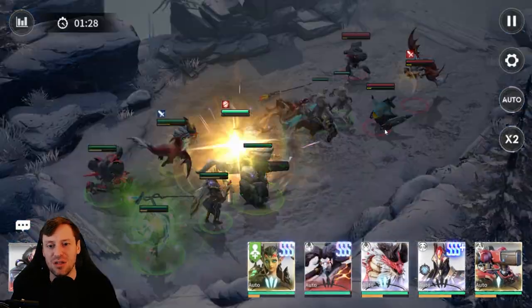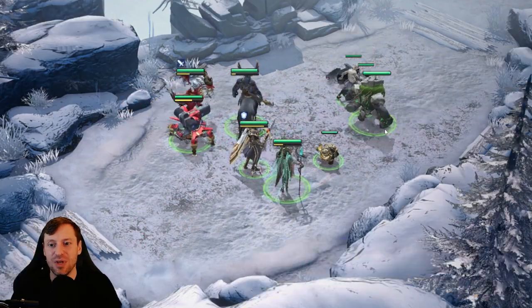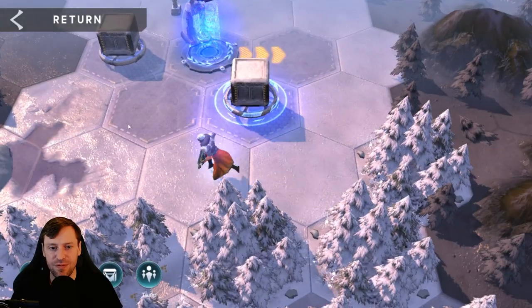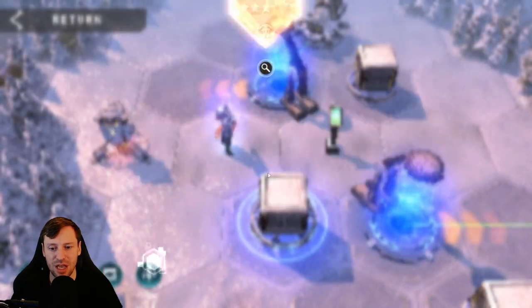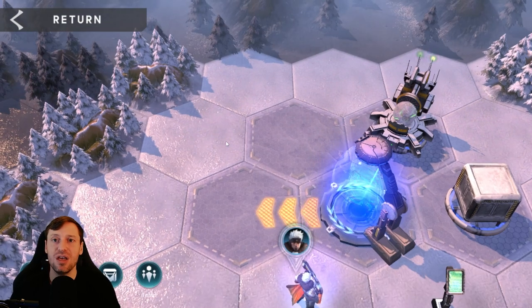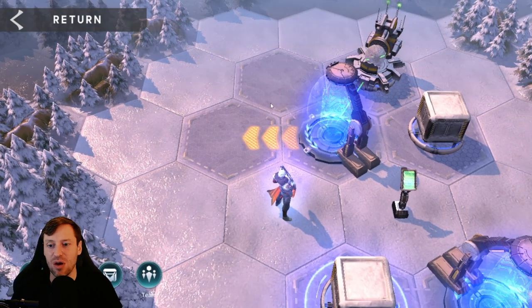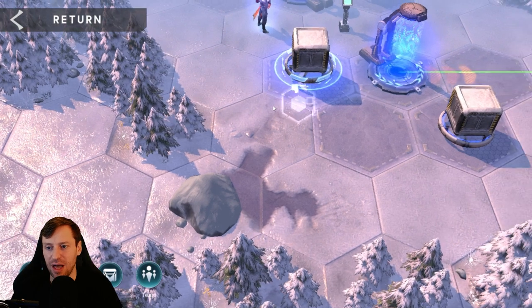I want to heavily edit this video because the hardest part is lining up the shots and getting through the map — the fights are easy. Let's grab Kansas as well; he's a healer and he's great. In the Rift, whenever you get in a fight, if your heroes are down by 50 HP at the end of the fight, they'll have 50 HP going into the next fight. That's why you want to bring a healer — to keep topped up.